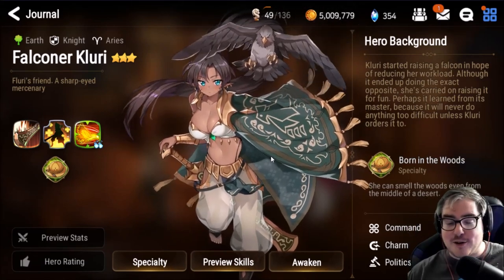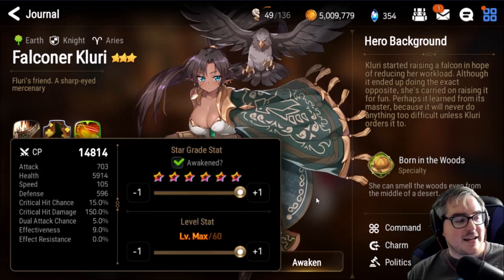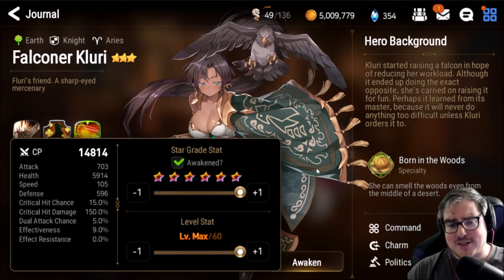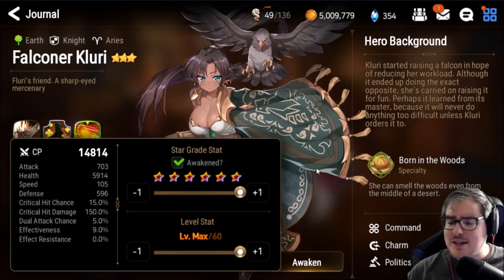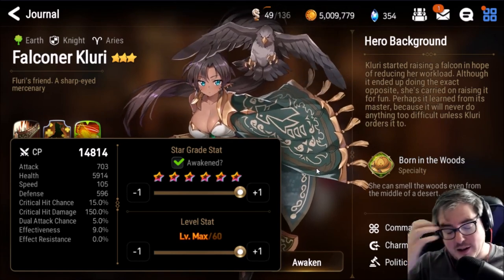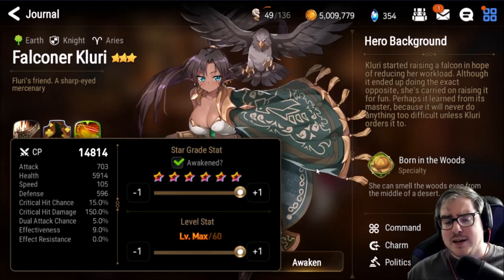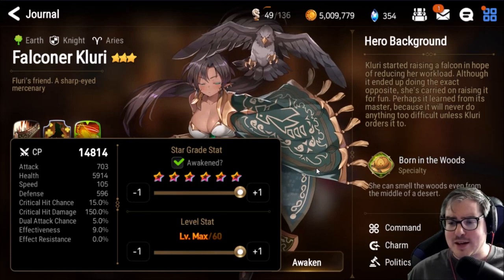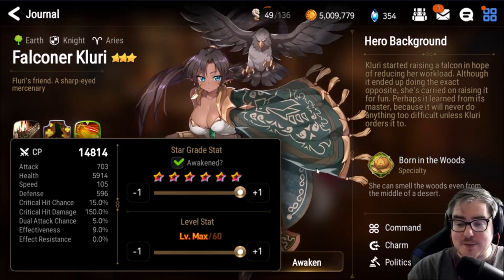That AOE heal is so unbelievably important and one of the reasons why she's so fantastic. Also note, this does not boost your AOE healing to your team, so you do not need Mola Gora on Magic Resistant Health. For her skill set, force a speed set if you can — her number one priority is speed. Everything else is lackluster to be honest. She gets 26 speed from a speed set. She actually doesn't need to be too tanky either.